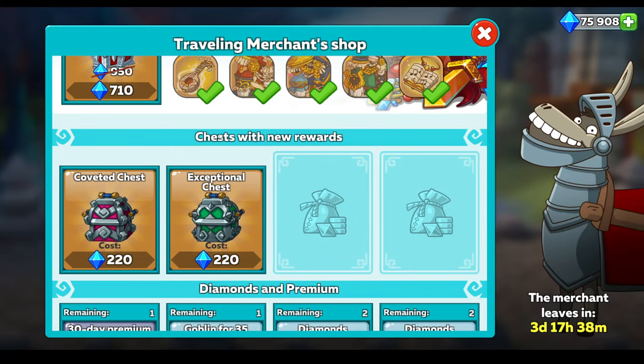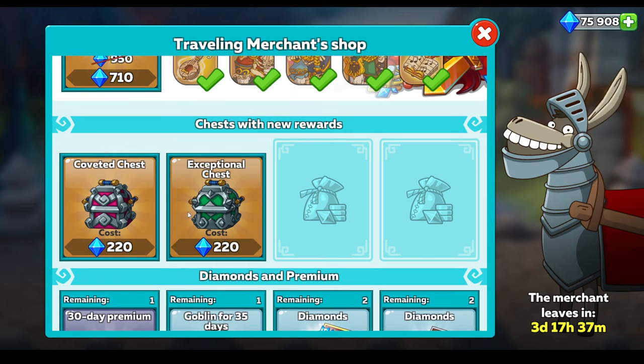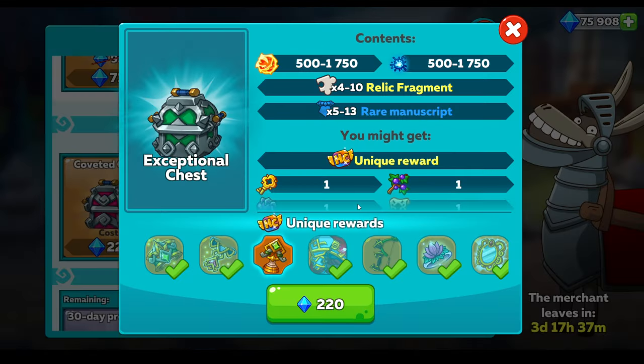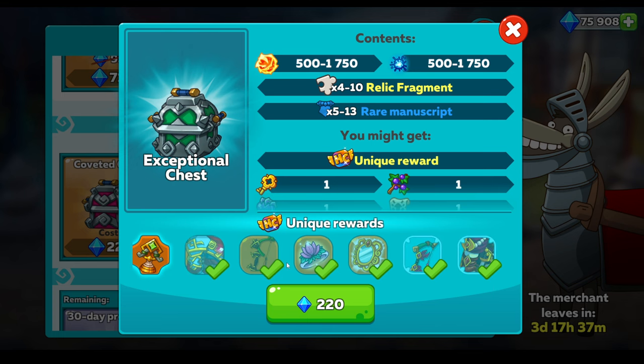Let's have a look at these - these are kind of like the new little chests that have come out. And typically these ones have got some very, very strong items. We've seen some very, very good items over the last six months since they introduced these small little items. So, the exceptional chest - I've kind of gone at it. I already had these four items here.